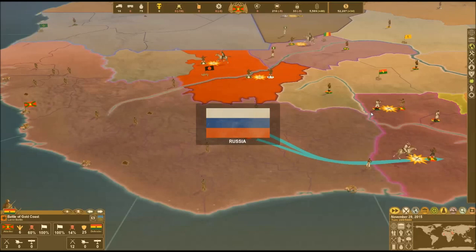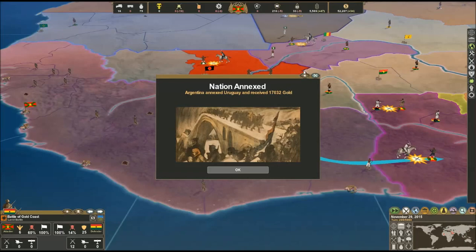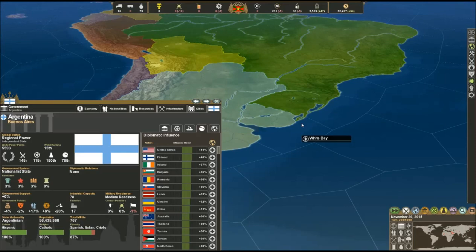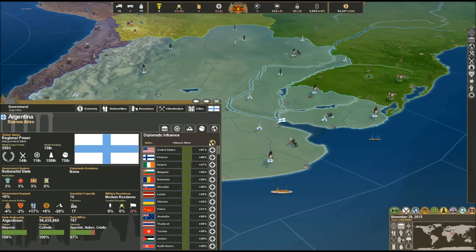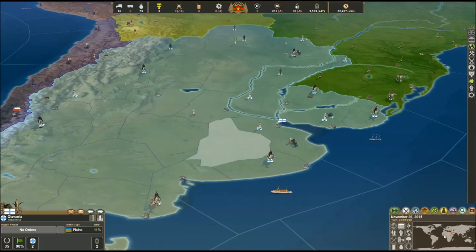Argentina actually annexed Uruguay - we saw this happening before and were pretty amazed by it. Argentina has eaten up Paraguay, they've eaten up Uruguay - next is Brazil, or maybe Chile. Argentina is a major fascist dictatorship in our game and they're doing exceptionally well. They're a nationalist state, really just a pro-fascist state. Let's take a look back at this war.